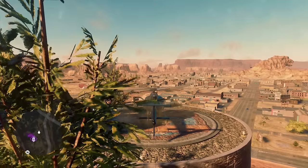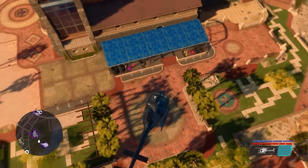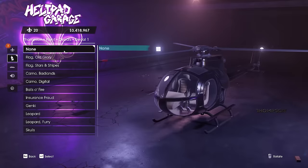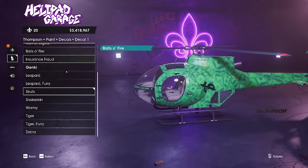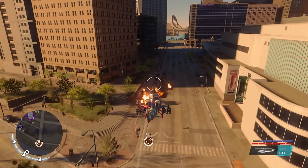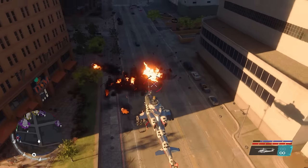Assuming you've also unlocked the helipad, this gives you the possibility to go back to your HQ and store it right away. It's fully customizable, but unfortunately it lacks any firepower capabilities — so luckily we're going to use this as a stepping stone to get your very own attack helicopter.